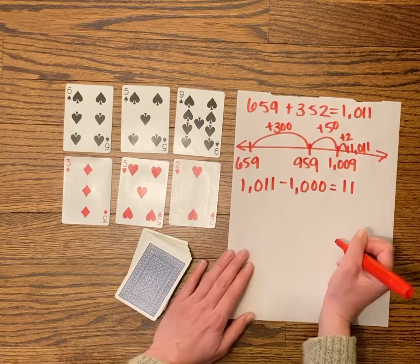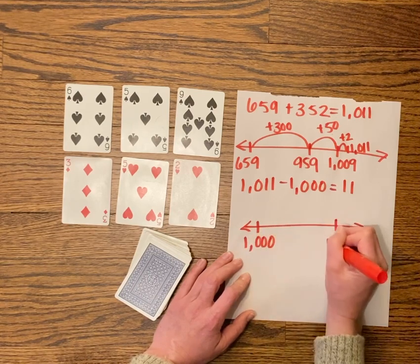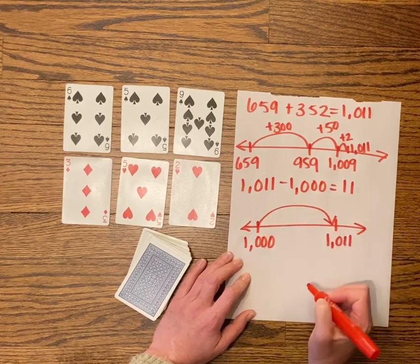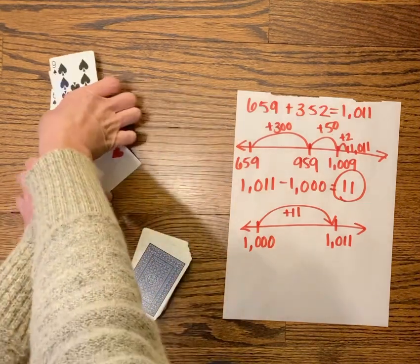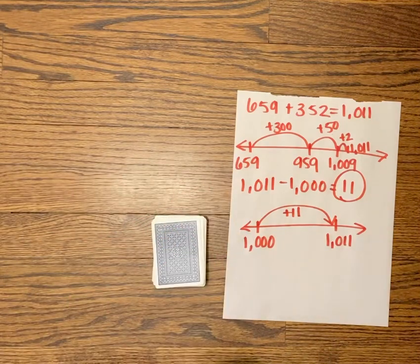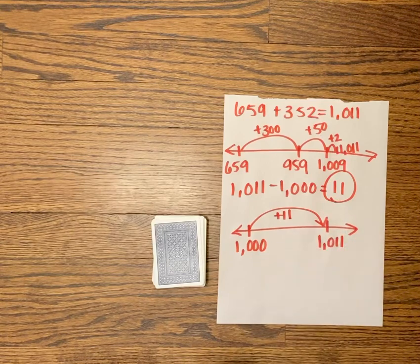I can think about it like 1,011 minus 1,000 — that was my target number — which gets me 11. Or I can think about the distance between my two numbers: my target was 1,000 and my answer was 1,011, so the hop between them is 11. My score for this round is 11. Now I would pick up my six cards, put them at the bottom of the deck, pick six more, and see if I can beat my current low score of 11 away from 1,000. Have fun and good luck!